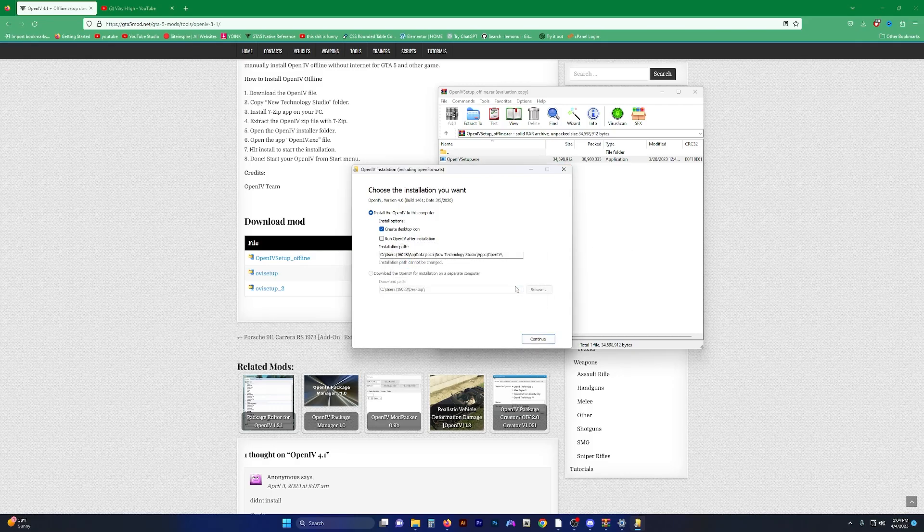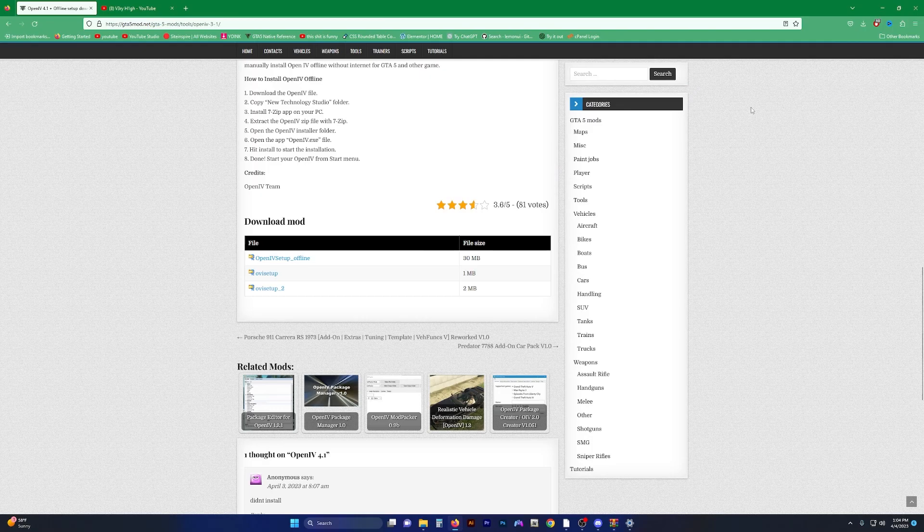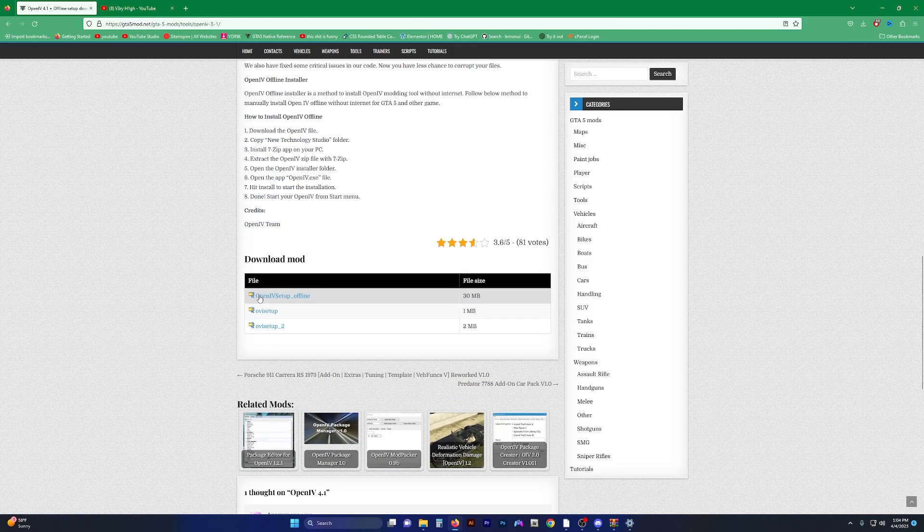I'm not going to install it — I already have OpenIV installed, and I now have the official offline version. No longer do you need to look at someone's funky, weird Google Drive documents and files from who knows where. You can now get it straight from gta5mods.net. Someone in the comments from April 3rd said it didn't install — they probably did not download the OpenIV offline version.